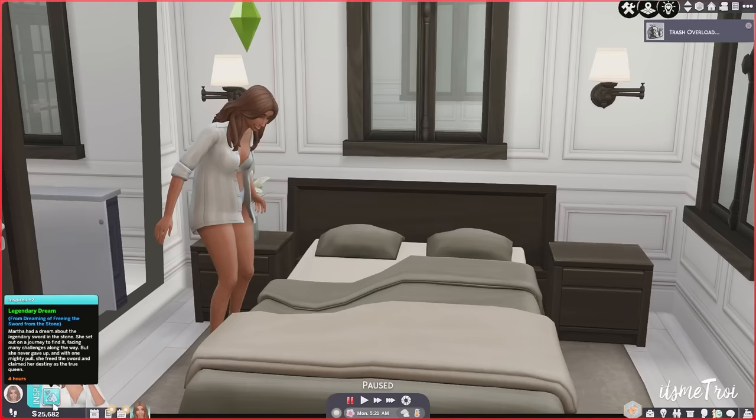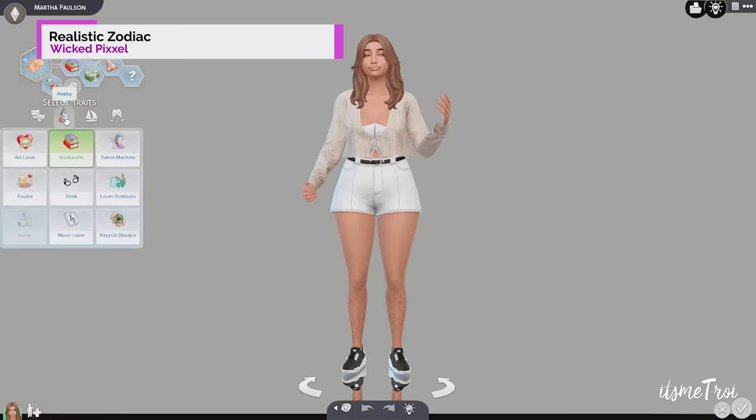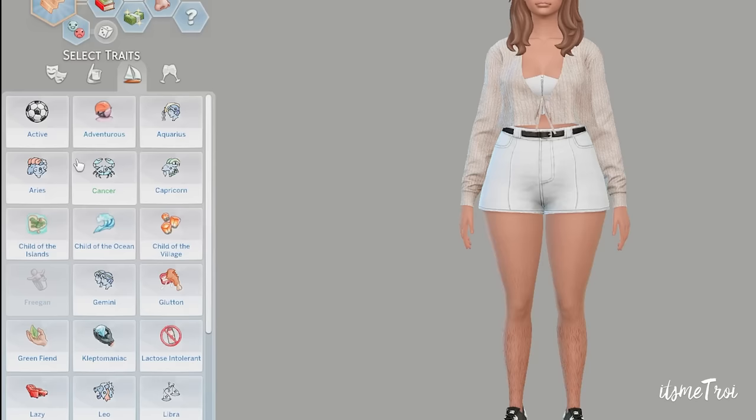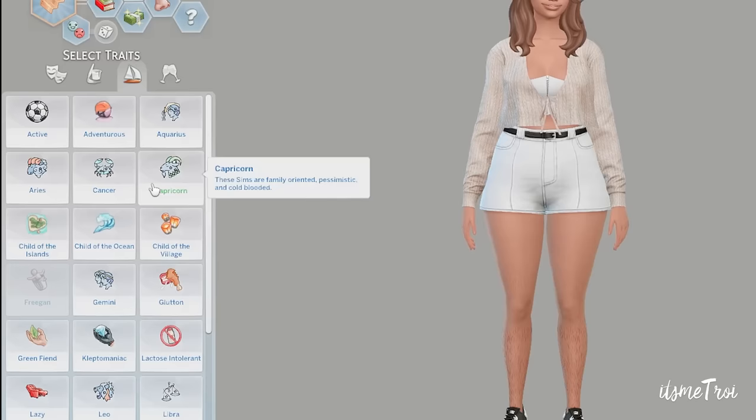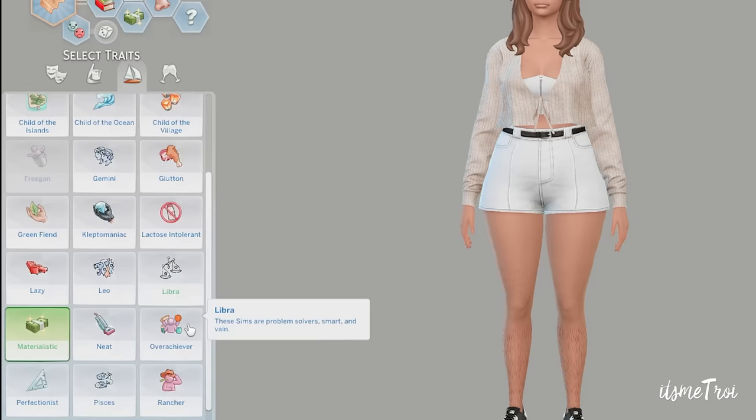The next mod is the Realistic Zodiac Signs mod, something a lot of us wished we had since it was in previous games. It gives you personality, gameplay, random emotions, and incompatible signs. For example, Cancer is incompatible with Aries — I'm an Aries. Capricorns aren't compatible with Gemini, Leos aren't compatible with Gemini either. If you want realistic zodiac signs in your game, go check out this mod.